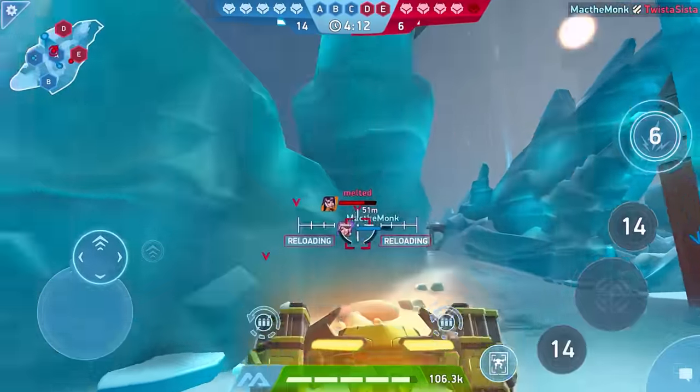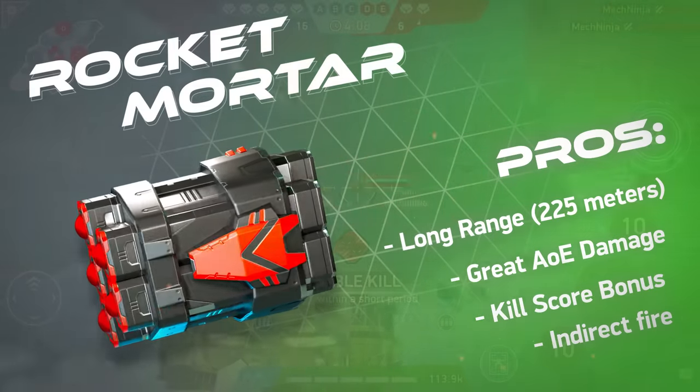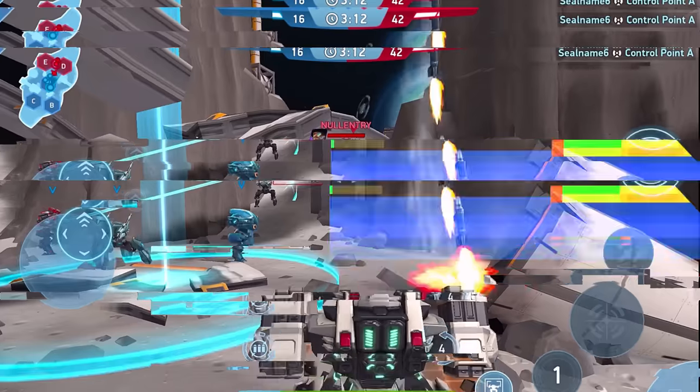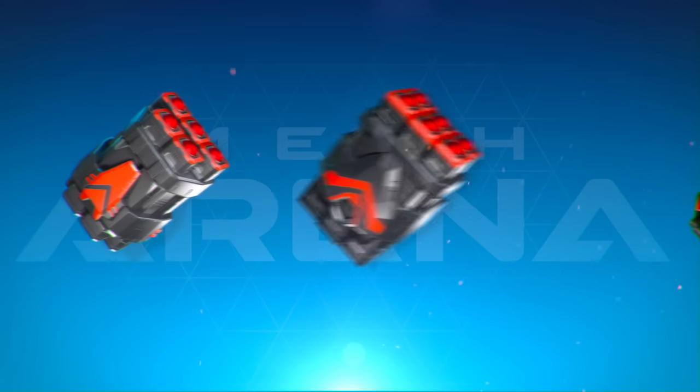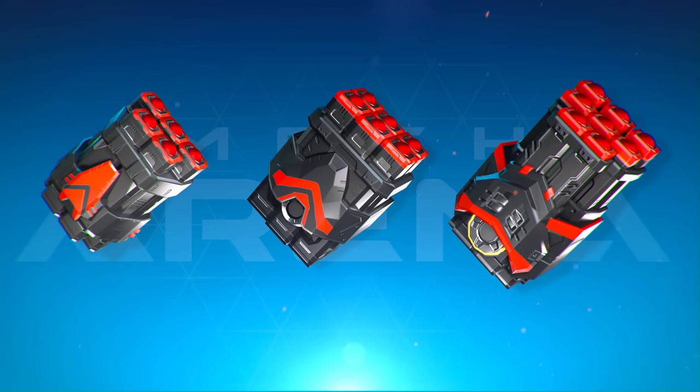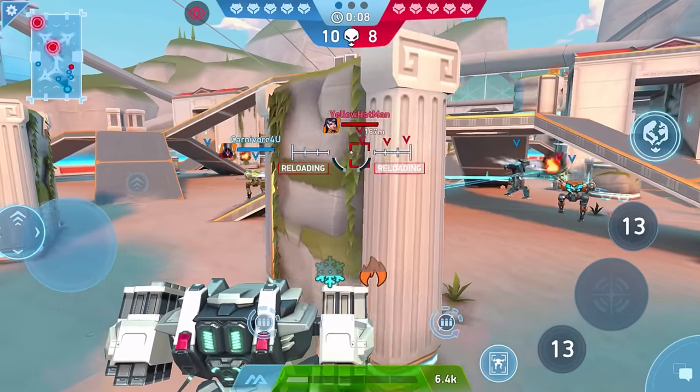Rocket mortars are an indirect fire weapon, meaning you don't need a direct line of sight on your target. You just launch a bunch of rockets into the air and let them rain down on the enemy. They come in three variations, costing 8, 10, and 12 energy respectively. The heavier the rocket mortar is, the more rockets it fires, and the more damage its full salvo deals.